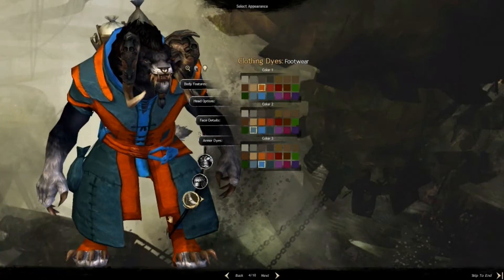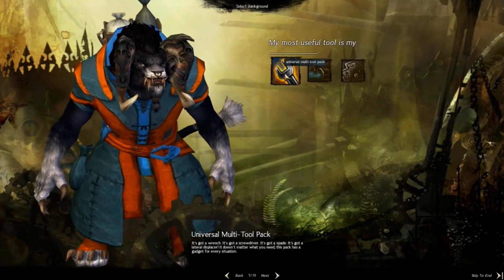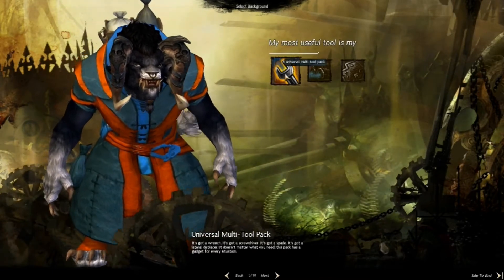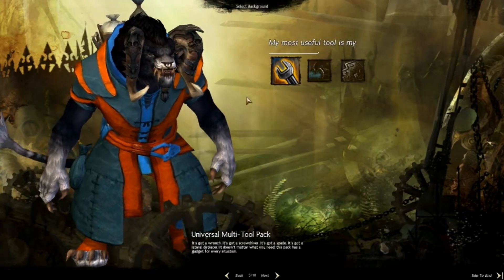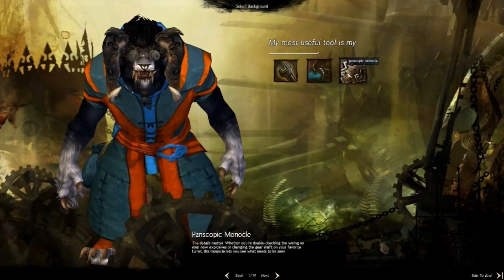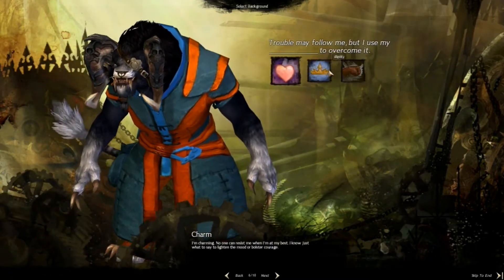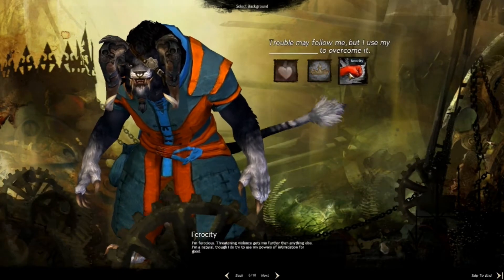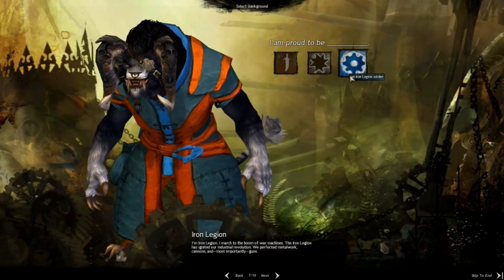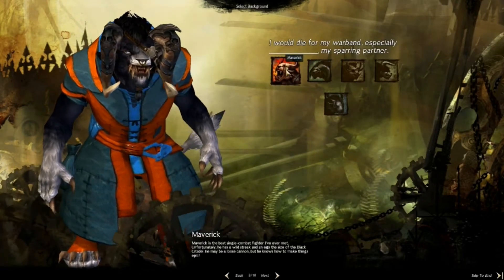We'll change the armor dye — Iron Brew, orange and blue. Next you have to create a little backstory which, if you like your storylines, is kind of an interesting thing. At this stage you can pick goggles, monocle, or a backpack — I'm going to go with the monocle because it's awesome. Then you pick your personality: dignity, ferocious — we'll go ferocious. Proud to be Iron, that makes sense for an engineer.